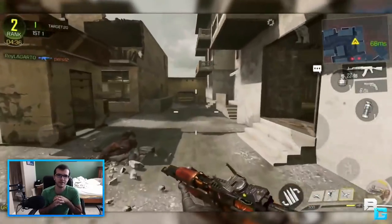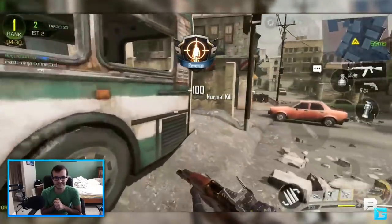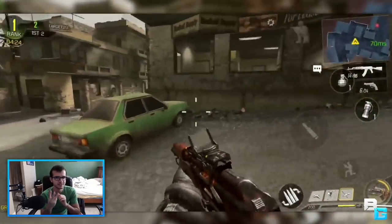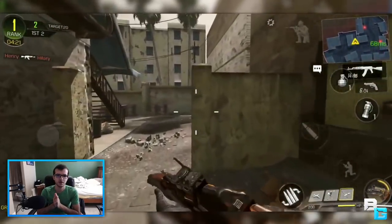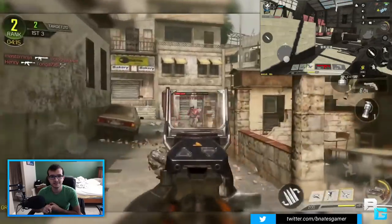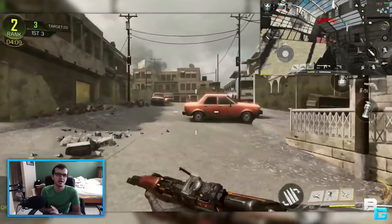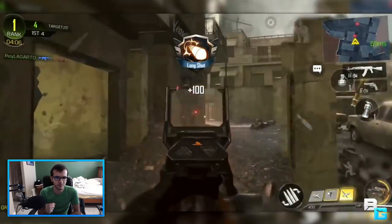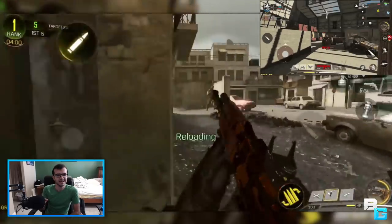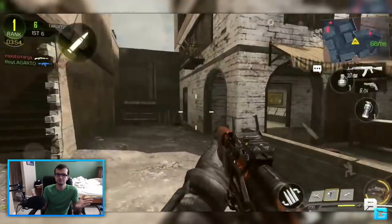So today we're going to be talking about the controls and settings for this game. Let's talk about the firing modes first, because there are three different firing modes. You have one which is becoming pretty standard in mobile games — having two fire buttons, one on the right and one on the left. Pretty self-explanatory. The next one is the scope shooting mode, where when you tap or hold the fire button, it automatically zooms in the scope for you, so you don't need to press a separate zoom button.